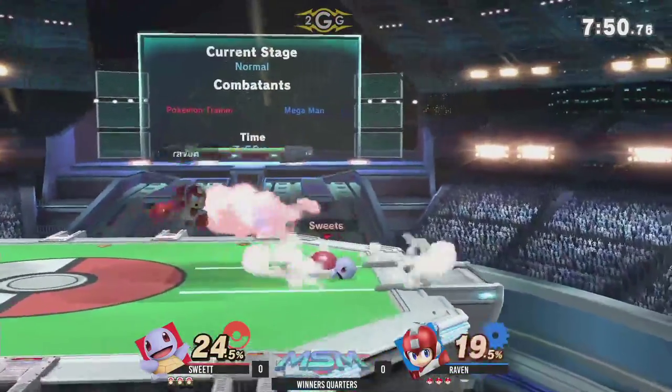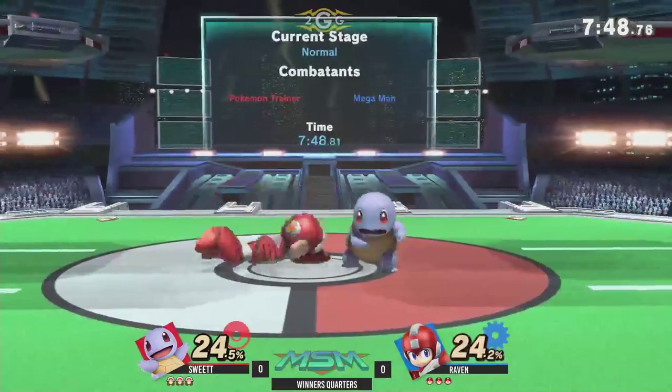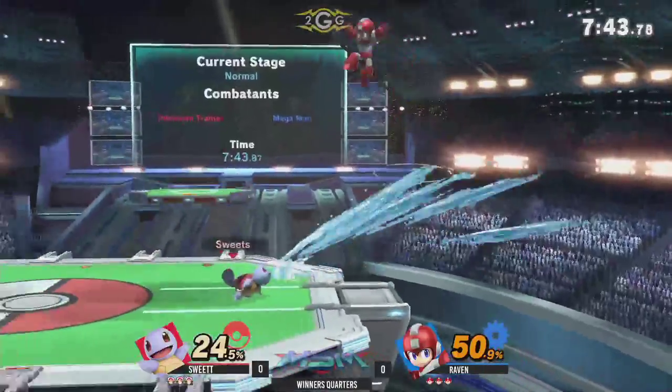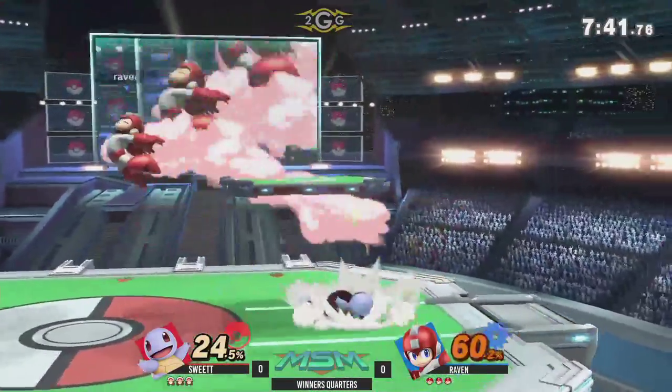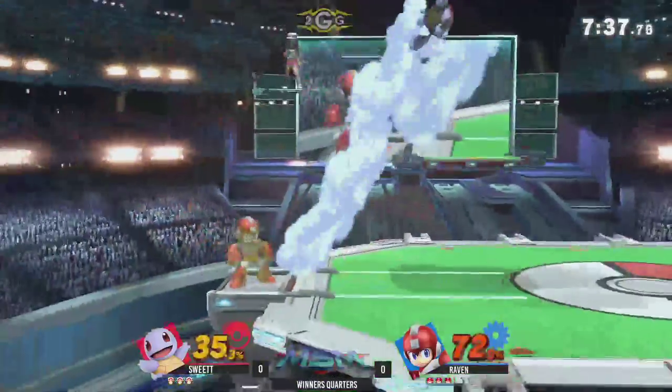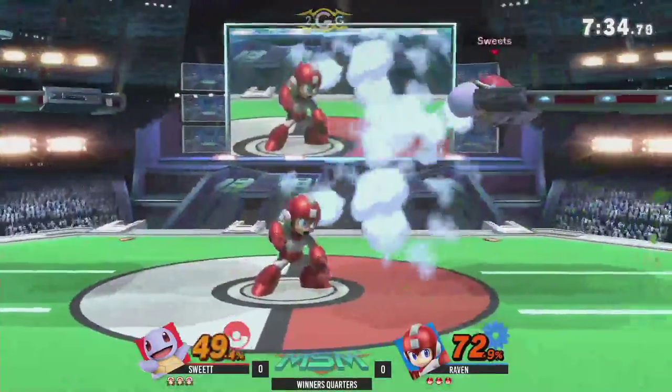I think Sweet Tea is going to be holding onto Squirtle for a few moments before he decides to go into Ivysaur here. Trying to go for the grab outside of that block. Okay, interesting. Now I know Raven plays Robin — I'm curious — he's just picking Megaman. I respect it. Megaman's better. Oh yeah, definitely. More annoying too. 100%.